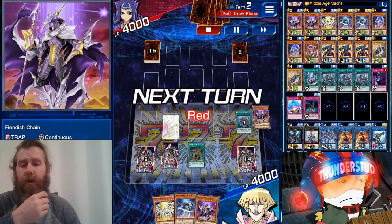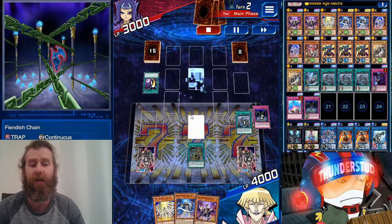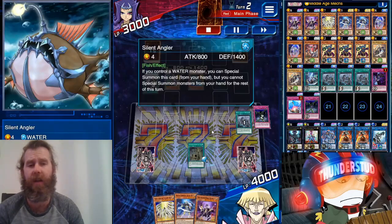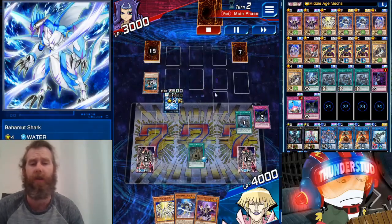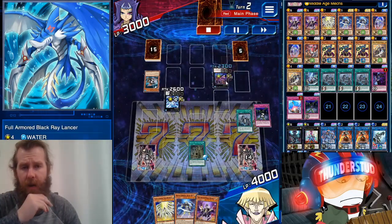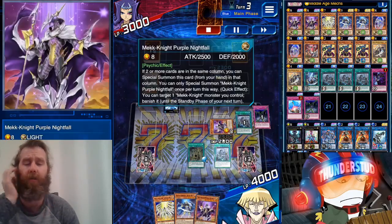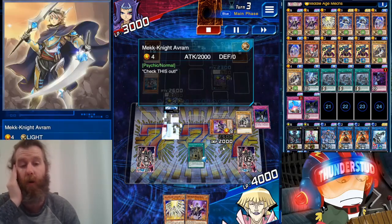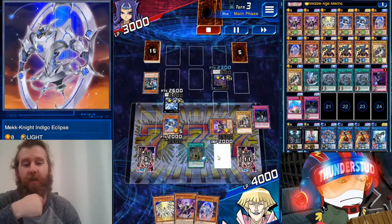He's got Cosmic Cyclone for our Fiendish Chain — so much for that. He's got Atlantean Marksman, Silent Angler, makes them level four into Bahamut Shark, special summons another Shark then a Ray, and doesn't even attack. We go Purple Nightfall — he banishes himself so he gets to come right back. We get another Memory — look how good that is. We get Abram, our normal monster. Then we normal summon Blue Sky — you still get his search when you normal summon him.